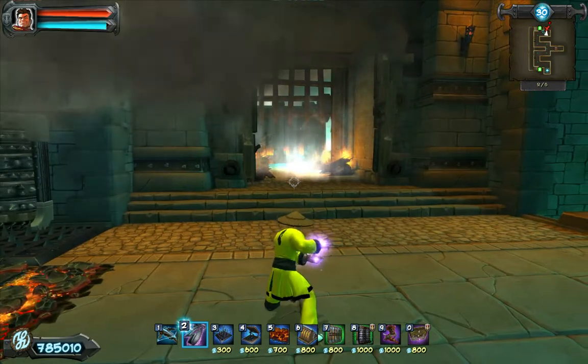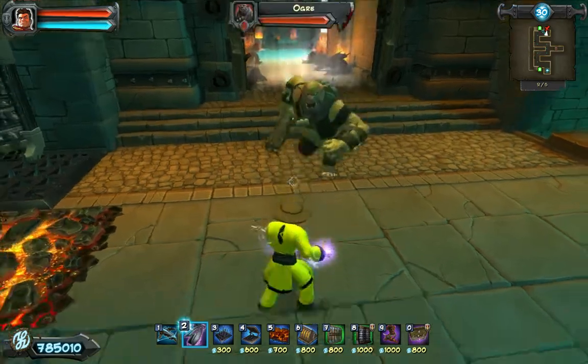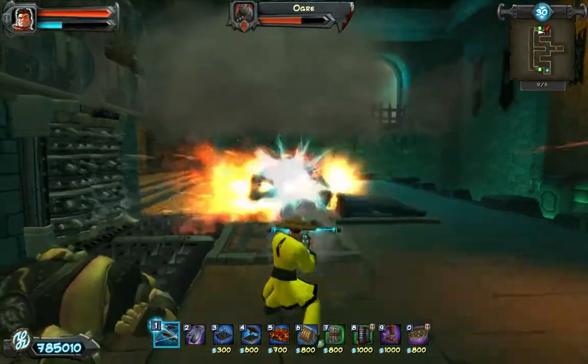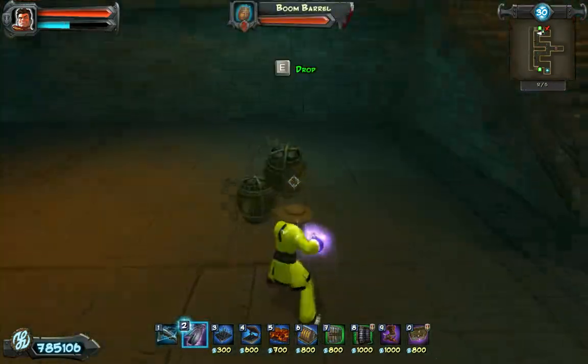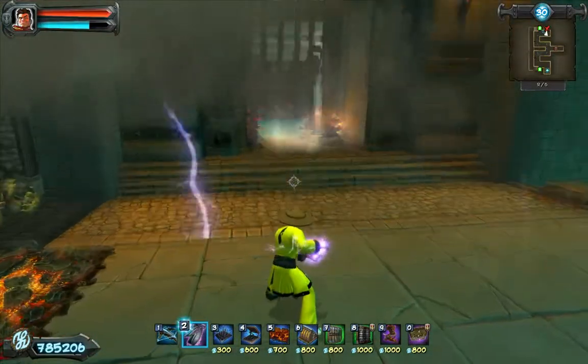So people behind the stage, send out the next ogre — there we go, here he comes. I'll bring him to me, stop him, and then turn around and kind of bring him my way. There's a 13x combo, and here is the pièce de résistance — the boom barrel. This one should get me the 14x.